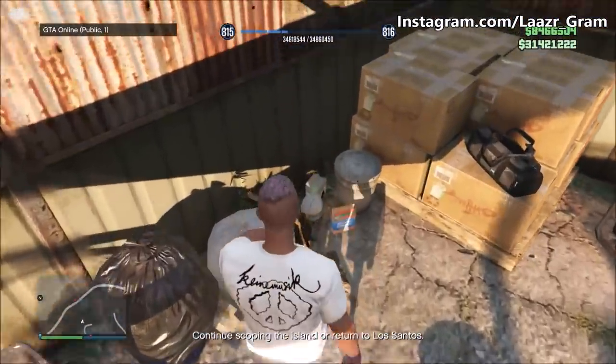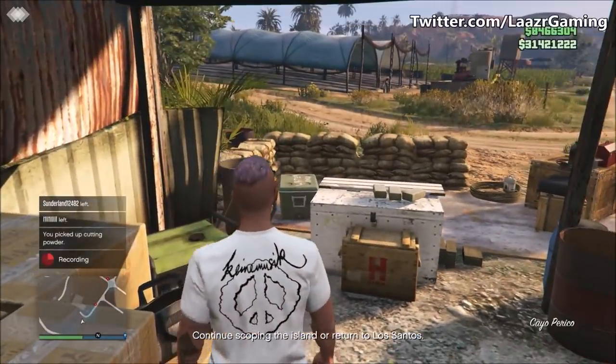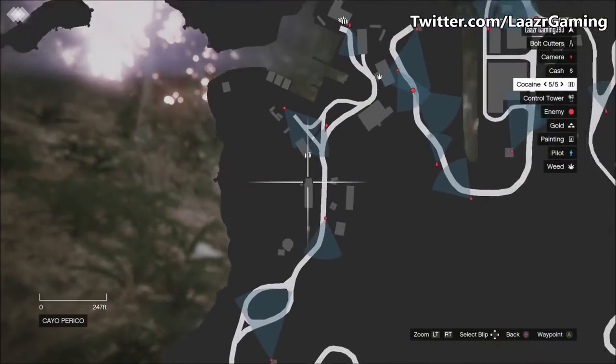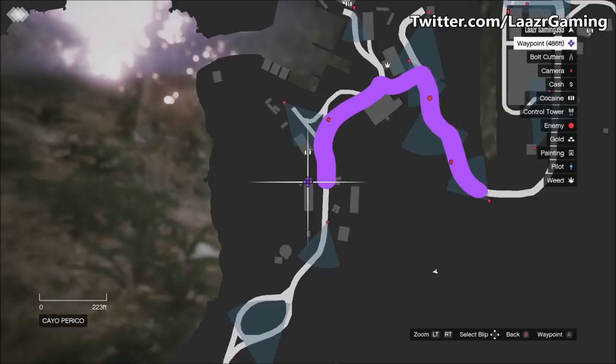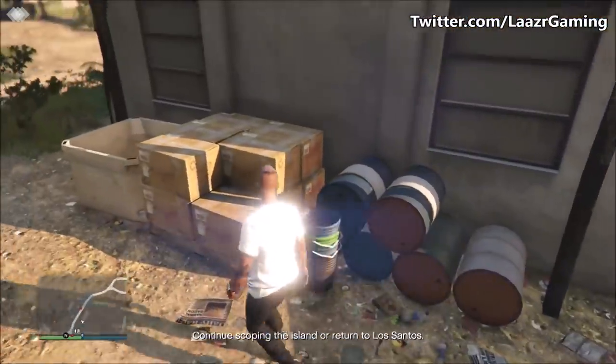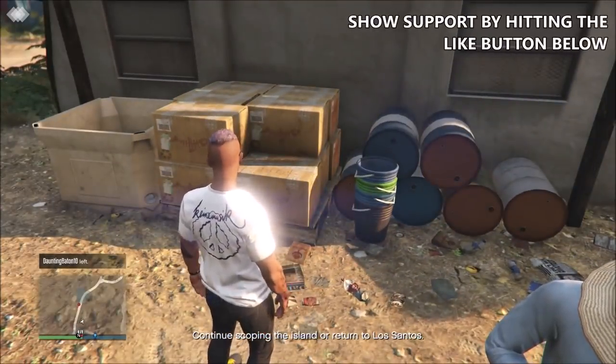Once you pick up the cutting powder, you'll get radioed in by the Russian on the submarine, letting you know what it's all about and what you can do with it. The third and final location is right behind this character on top of these boxes. One of these three locations will guarantee to have the cutting powder for you.